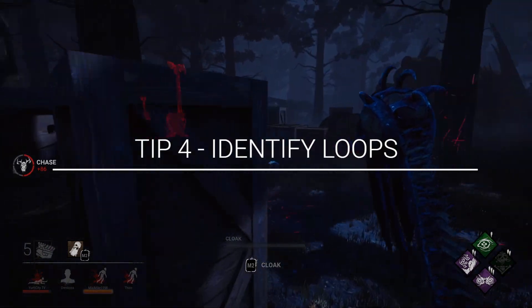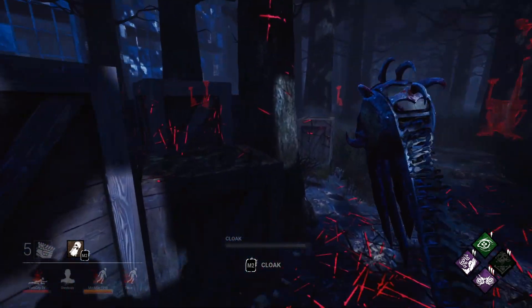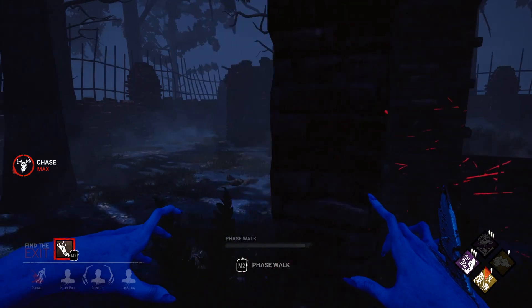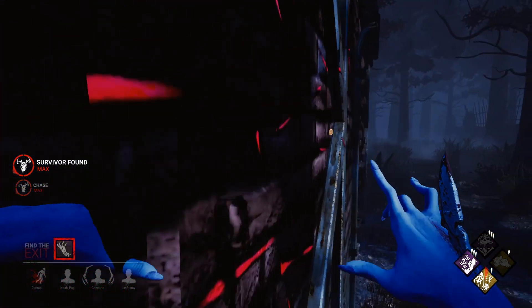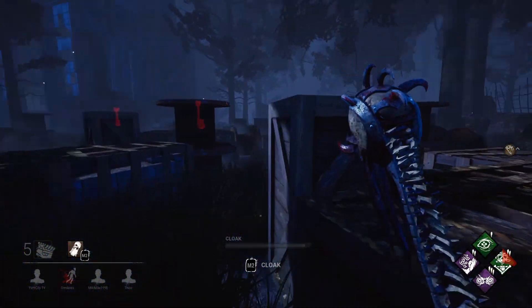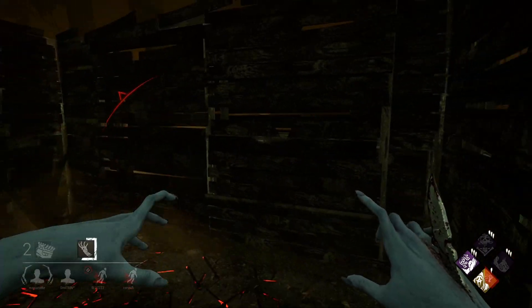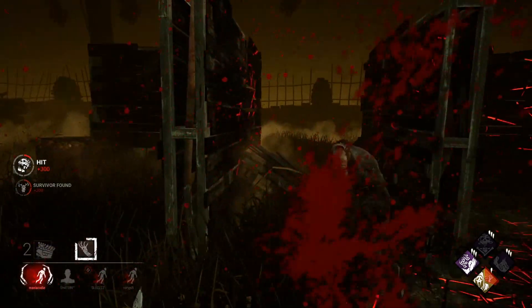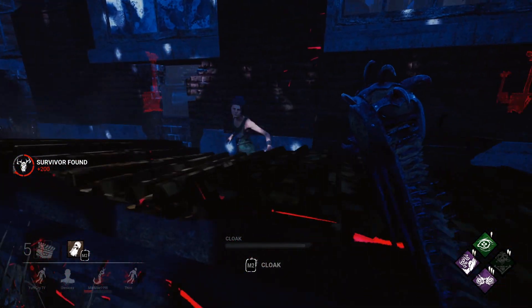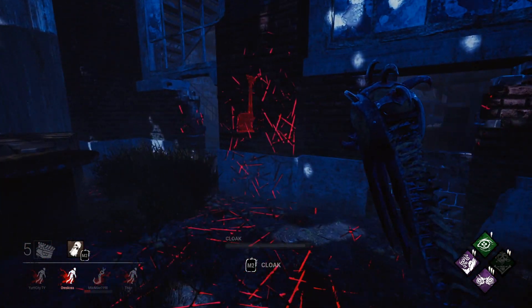Tip number four: identifying loops. Killers are faster than survivors at their base speed, so the way survivors waste your time is with loops and mind games. There are two types of loops to look out for: LT loops, named after structure shapes, which can be lengthy and riddled with mind games, and pallet loops, which can be long or short with fewer mind games. Both of these require the killer to commit to action and pressure the survivor. Waffling on what direction to go for too long will leave the survivor team with so much extra free time. You can also look for loop size — pallet loops are sometimes so small that killers have a huge advantage and it's a quick win. Predicting what a survivor will do could end a chase early, saving you time and distracting the survivor team.